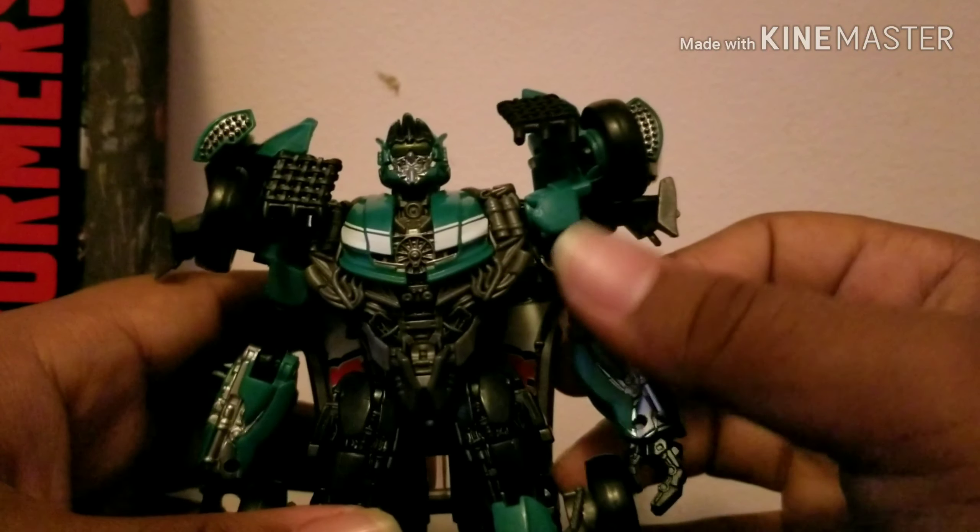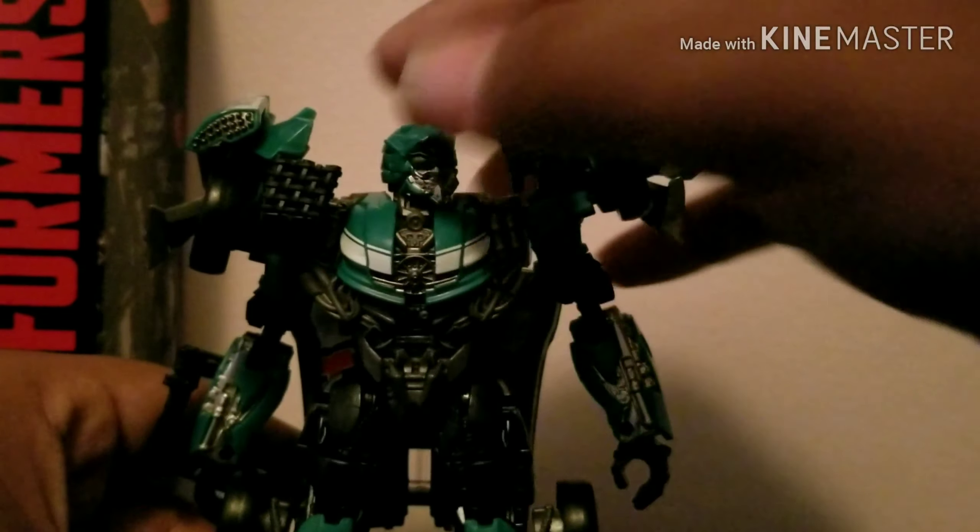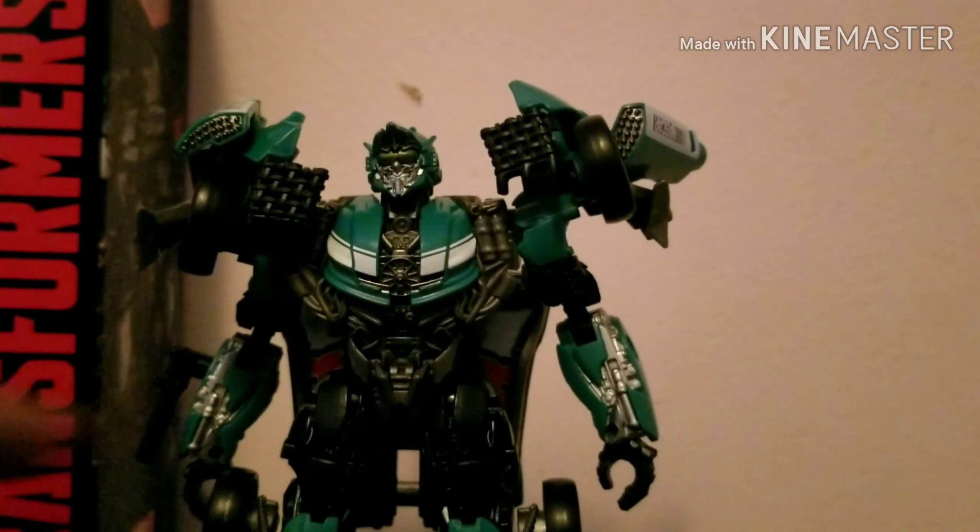For articulation — head is on a ball joint, arms are on ball joints too, and you can swivel right here. The ball joints are tight, which is good.